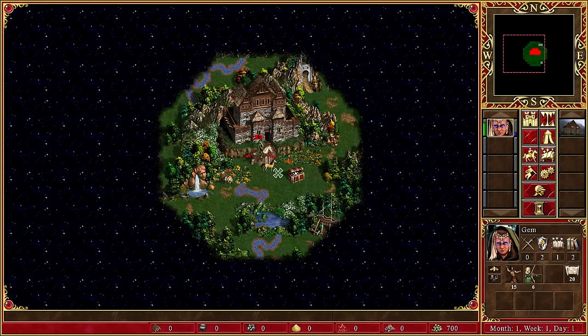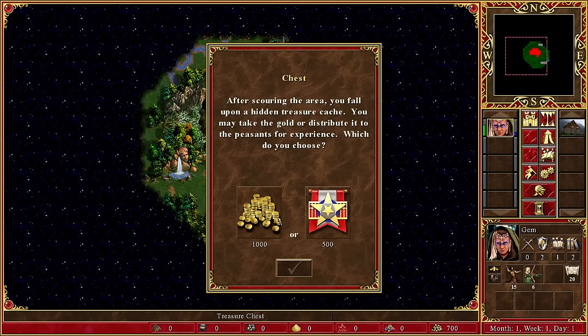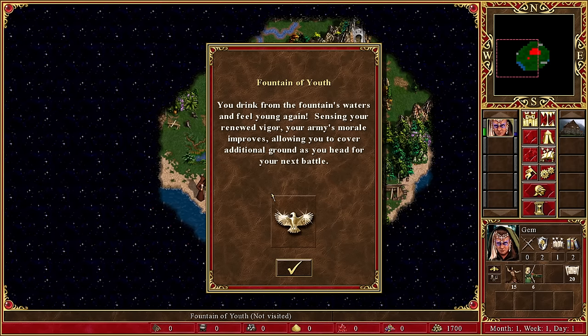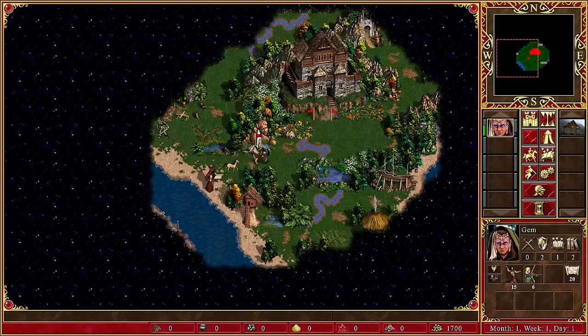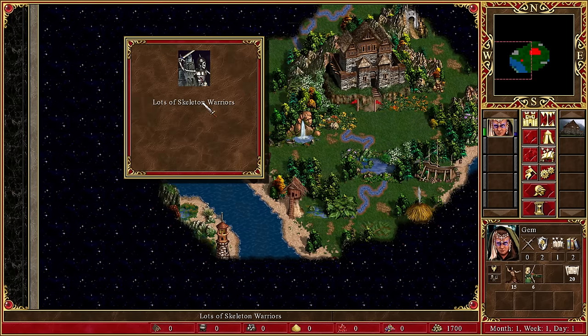Here's our starting location — we start off with six wood elves, which is actually very generous. I think the town screen on HD edition looks really nice — blasphemy, but I think it looks better than Rampart on Complete Edition. We go to the fountain of youth for a bit of extra movement, and we keep looking for more resources. We can see skeleton warriors are guarding the sawmill.